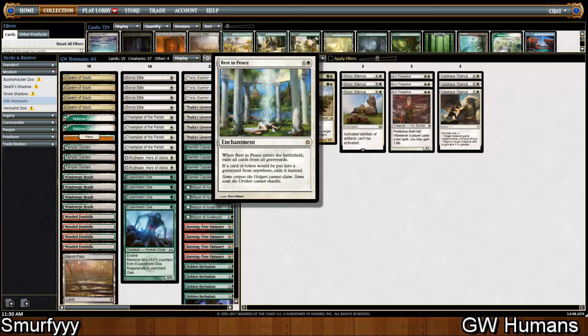Sideboarding: we've got four Rest in Peace. A lot of people are using graveyards at the minute — a lot of people are actually playing Living End or looking into it because I think it has a good matchup against Grixis Shadow and other Death's Shadow decks. Rest in Peace is good against them, good against things like Traverse the Ulvenwald because they won't have Delirium, good against Snapcaster Mage, and good against Kolaghan's Command because they can't get anything back.